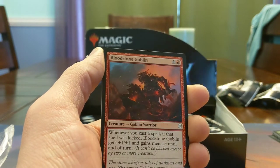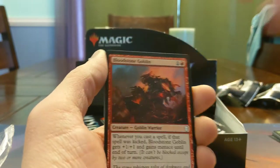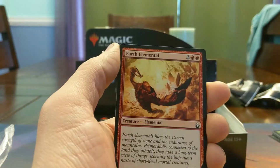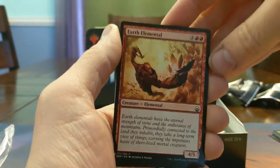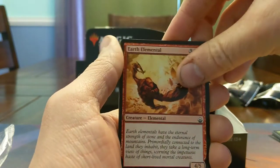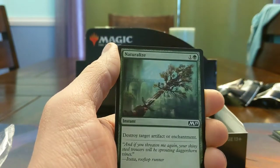Bloodstone Goblin — sometimes you just needed a two mana 2/2 in Dominaria. Earth Elemental — it's kind of a classic card, just a five mana 4/5. The bar has risen on five mana cards since this was printed, but still fun — sometimes you just need a big boy.